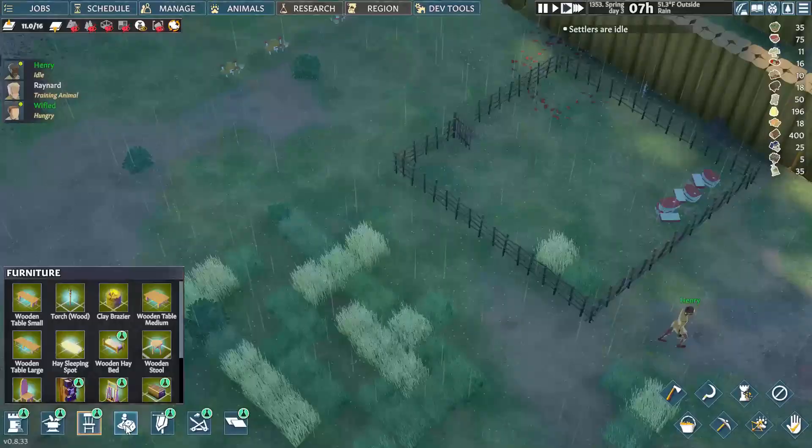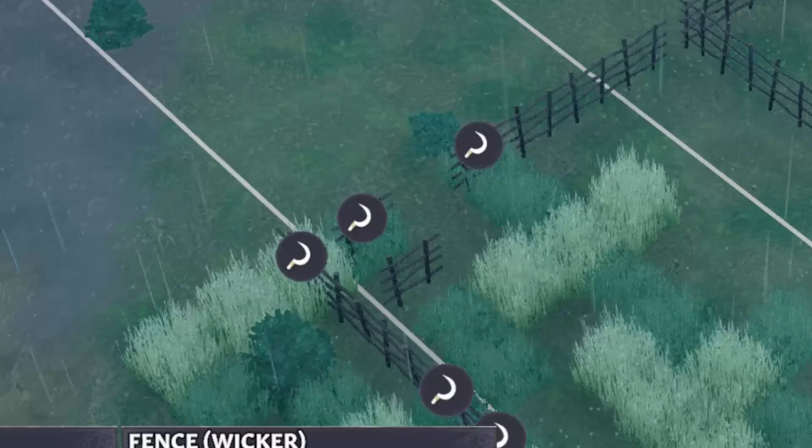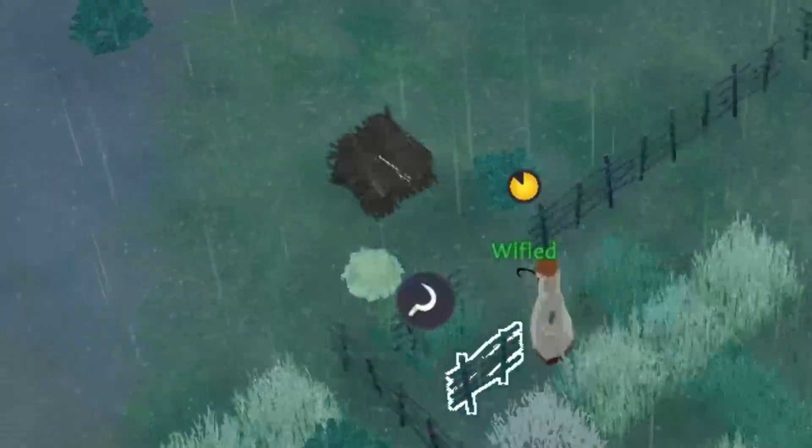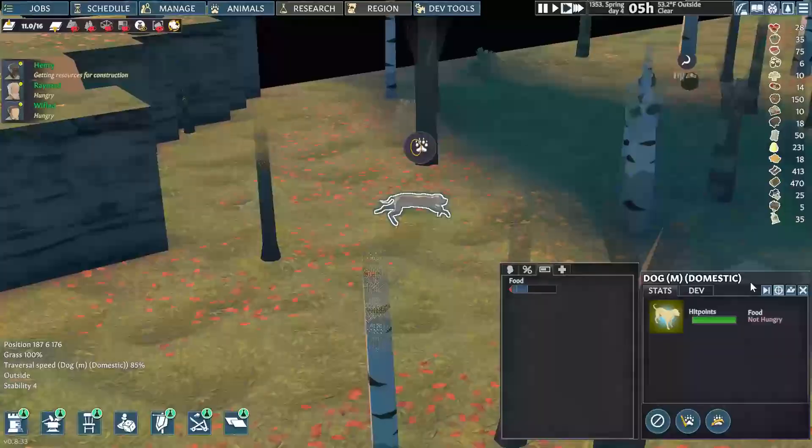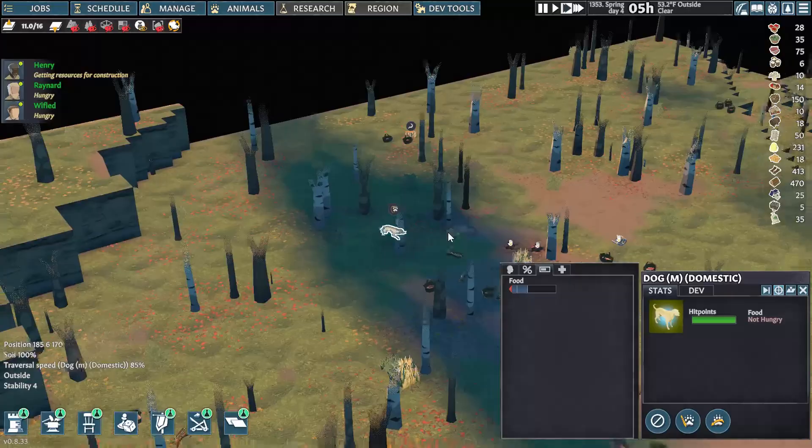The dog can also just wander off after eating. But while you can't have a settler rope a dog into a pen, you can still trick man's best friend into one. Construct an enclosure of fences with a one-space gap. You don't need a pen marker or food yet, but a nearby stockpile of sticks will help. When the dog is close to being hungry, haul some food over — raw meat, corpses, animal food, or meals will all work. When the dog is actually hungry, it'll run over to eat.